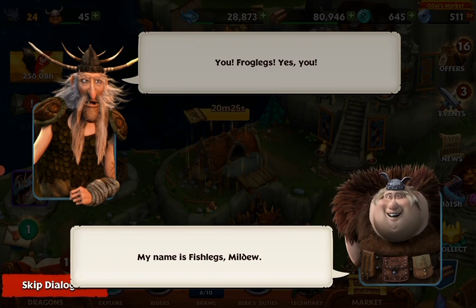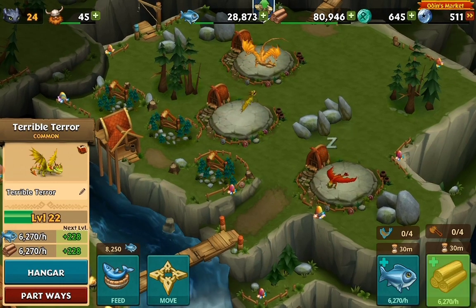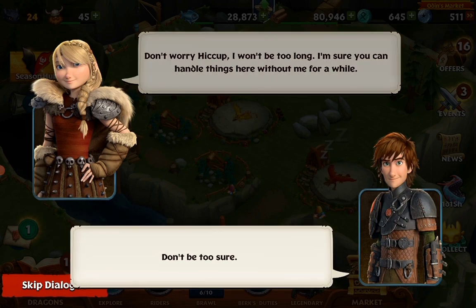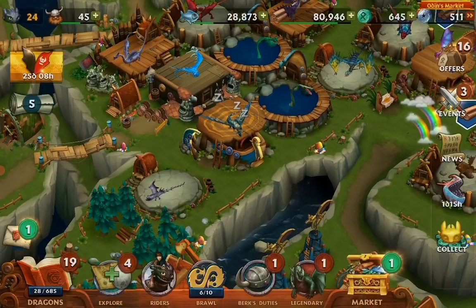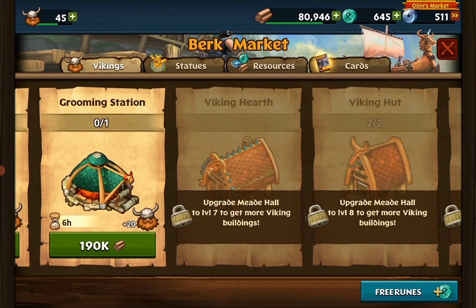Frog legs, you frog legs — yes you! Swiss legs? Sure, no issues — I will get a lot of these. So we just did the mead hall. Can we do anything here? I would be able to build the viking cabin.